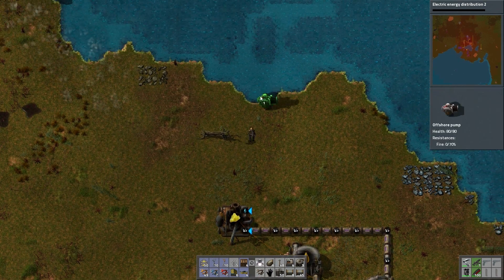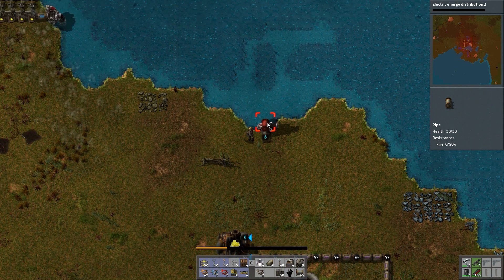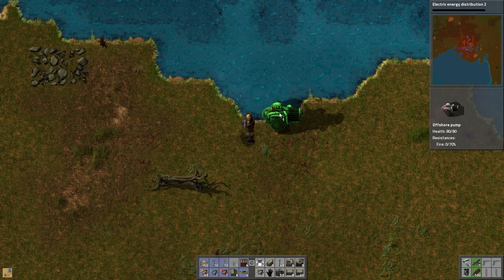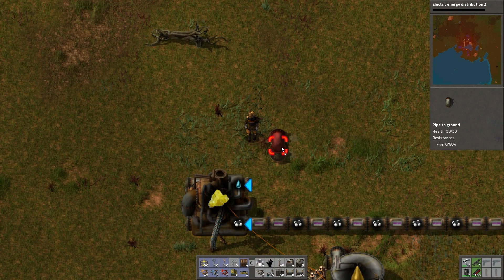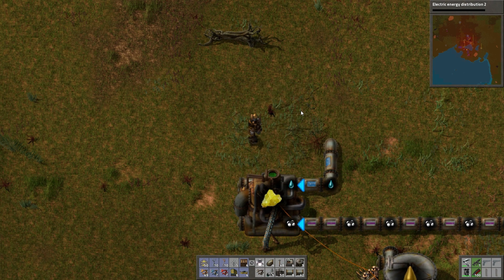Offshore pump. These coming down — I put that the wrong way. Let's make a couple more offshore pumps. It is the right way, it just doesn't look the right way to me. Pipe underground — there we go. And we're now making sulfur.